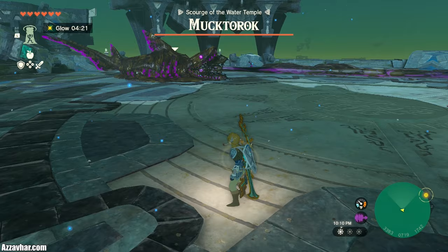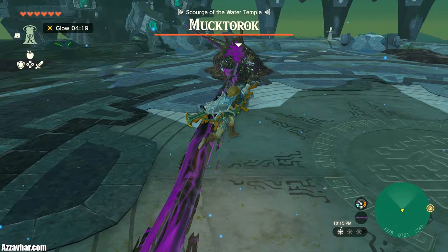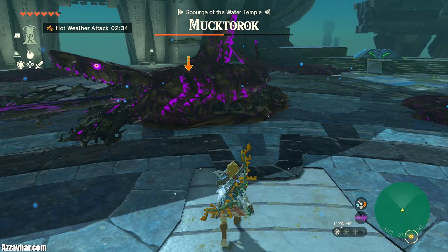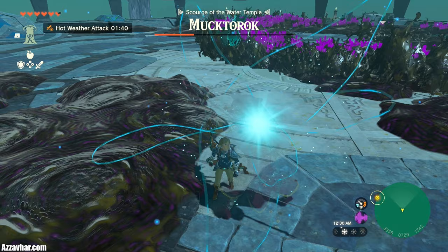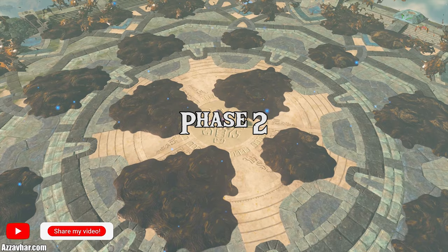There are a few attacks to watch out for, such as the one where he shoots a jet of sludge towards you — with that one you can jump over it, or use Sidon's ability to get the water protection and just tank the hit. The same applies for most attacks in this fight. He also does one where he sends a wave of sludge outwards from where he is; once again, you can jump over this wave of sludge, or use Sidon's water protection.